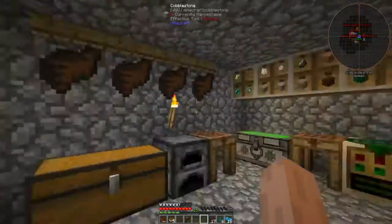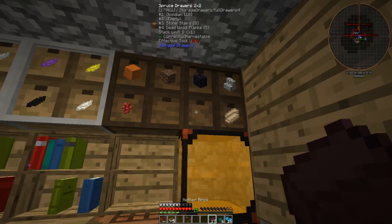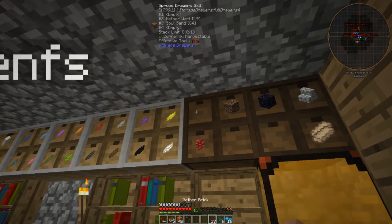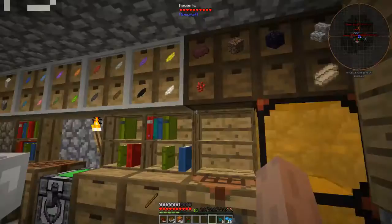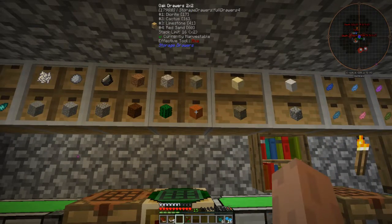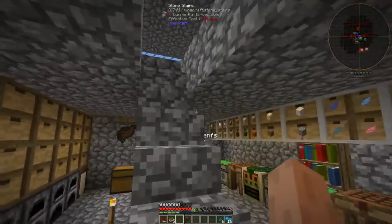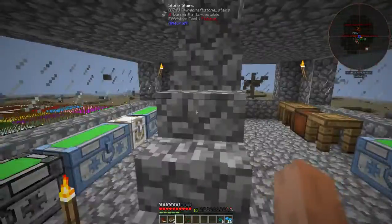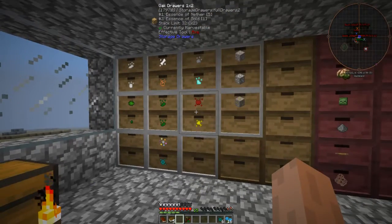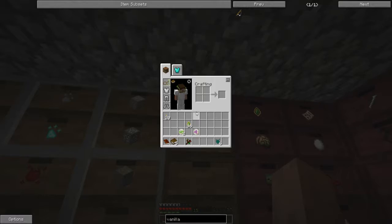I need nether stuff — where do you have it? Soul sand. I got some soul sand. I'm gonna remove those. I have some nether wart. And I'll move the sand. I'm gonna go ahead and start witchery. I'm putting it in a row — that should work.